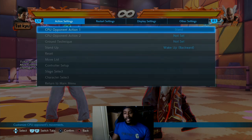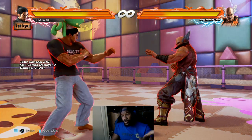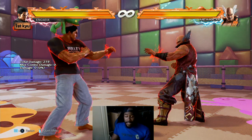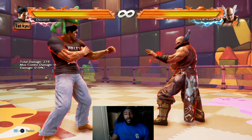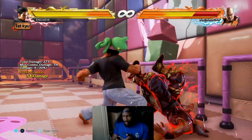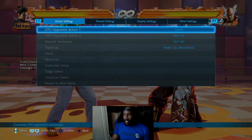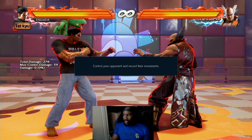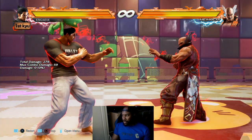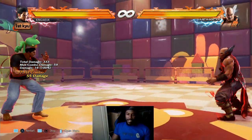Now, what is rage art? Rage art is when your life goes below 25% and you glow red - as you can see, Kazuya is glowing red now. You could do the rage art raw but I wouldn't advise it because if they block it you get punished - you might die. What a lot of pro players tend to do is do it in a combo. Sometimes it might be better to just use it to interrupt - if you know someone's going to commit to a move, you could interrupt it by pressing that.